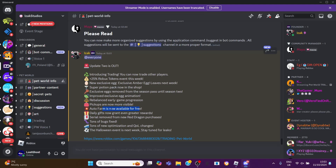Now everyone has Auto Farm for free, which is actually very good because it helps people AFK the game more — I think that's what the game was missing. Daily gifts now grant even greater rewards, which is really good to hear. Serial removed from the new red dragon — I'll try to find out what that is. And there are bug fixes too.